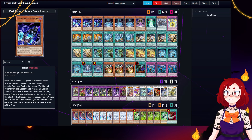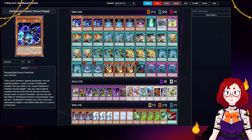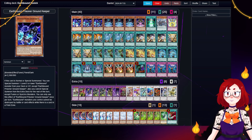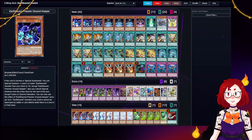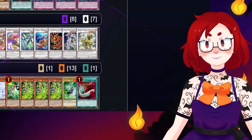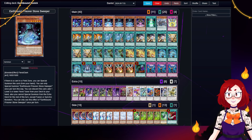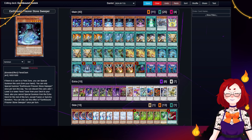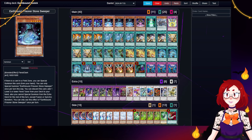Starting with our Earthbound Prisoners, we have our starter, Ground Keeper. On summon, he summons one of the other guys from the deck or grave, and unfortunately not hand. It locks you to the Harmonic Synchrofusion summoning types — Fusion and Synchro — but we were pre-locked by Harmonic Synchrofusion anyway. It also protects Earthbound monsters from destruction when there's a field spell on the field for some reason. Stone Sweeper can summon itself if there's a field spell, which luckily the Runic Archetype has, because the Earthbound ones are pretty bad. More importantly, you can discard it from hand to search a level 3 or lower Fiend Tuner, getting you access to your starter.